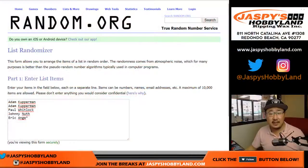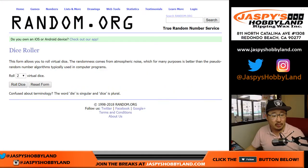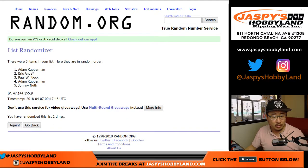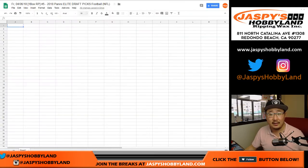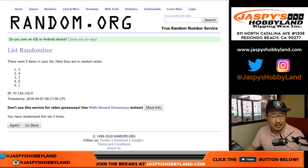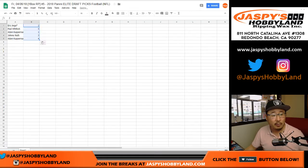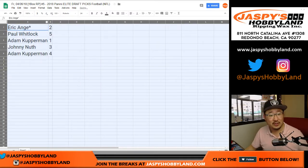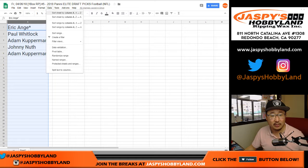We'll randomize your names and the pack numbers four times. 2 and a 2. 1, 2, 3, and 4. EA down to AK. And 2 and a 2, 4 the hard way. 1, 2, 3, and 4. 2, 5, 1, 3, 4. The order will be by your first names — it just makes it a little bit easier to organize.